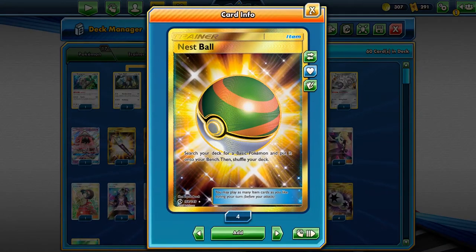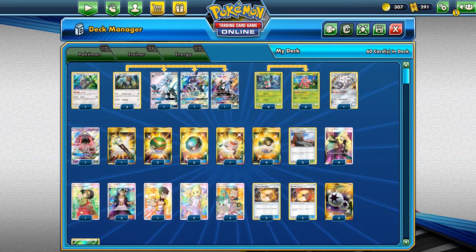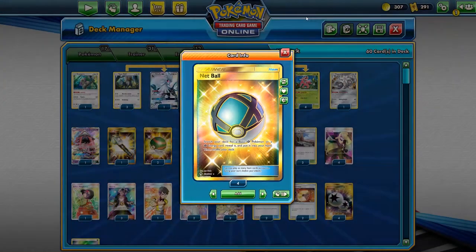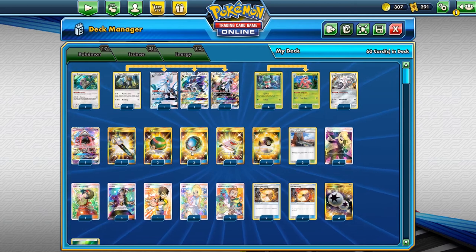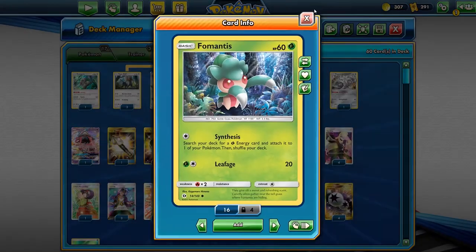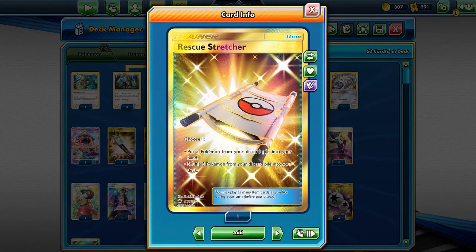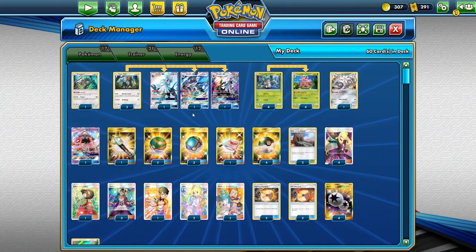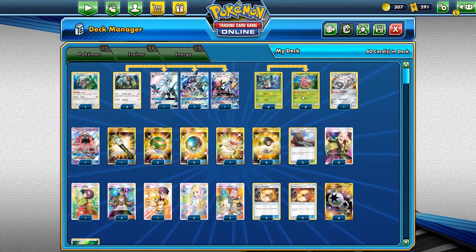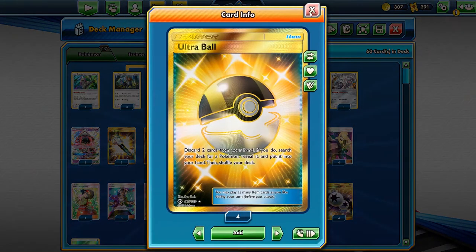Maybe on the first turn we grab one of our two copies of Professor Elm's Lecture to get Fomantis into hand and onto the bench. We've got two copies of Nest Ball to get Magirna, Oranguru, or maybe a Type Null. There's a reason we don't put Viridian Forest in — I'll get to that. The Net Balls can get us an energy or Fomantis if we don't hit Elm's Lecture in our opening hand. We have one Rescue Stretcher — sometimes you ultra ball away a key piece, and getting back that damage boost is critical.